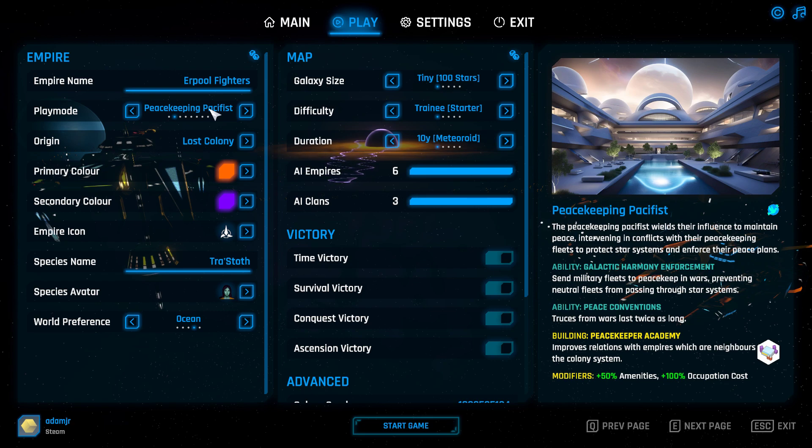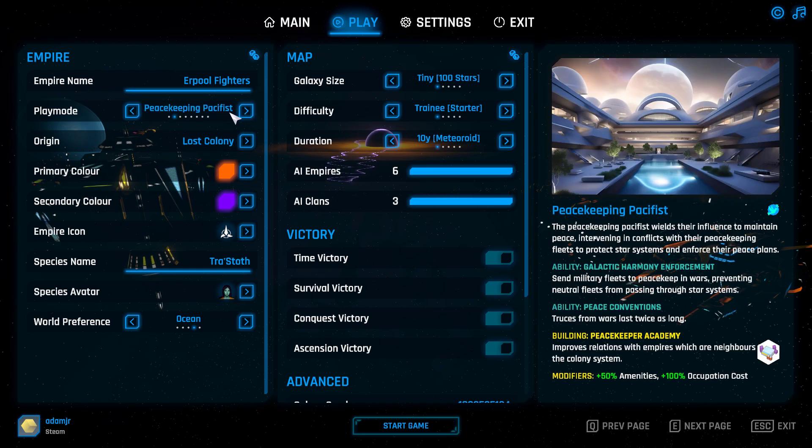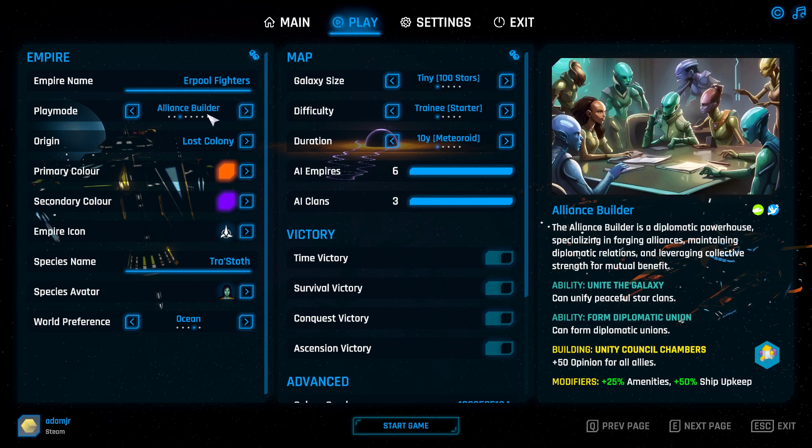Peacekeeping Pacifists: you can stop fleets from passing in and out of systems when they're in a war, but you have to be neutral with them. They have modifiers for occupying, and they have 50% amenities as you can see. So this Mega Corporation focuses on trade, and the Pacifists focus on being peaceful, which has its advantages.